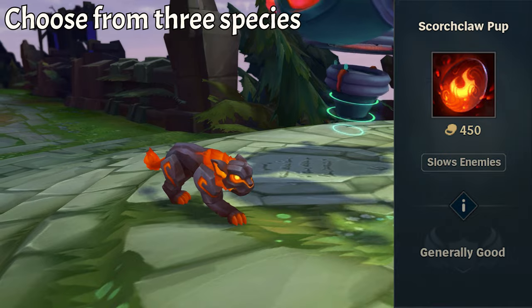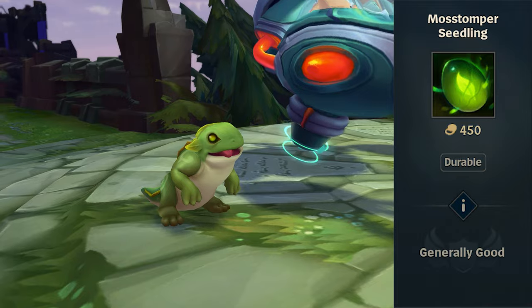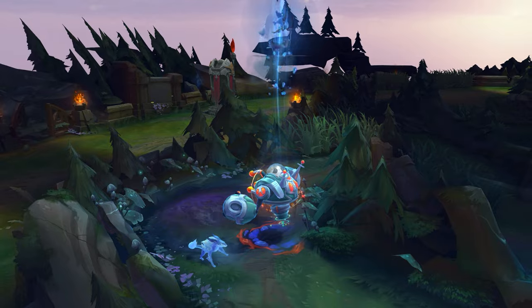Just like wizards in Hogwarts, you can choose from three pets: Scorchclaw, Gustwalker, and Mostomper. You buy them as tiny babies and it is your job to feed them 40 treats to raise them to adulthood.